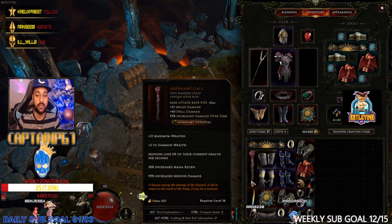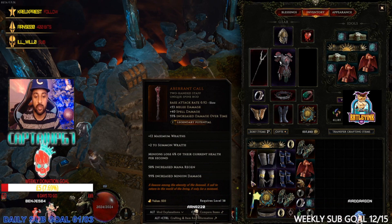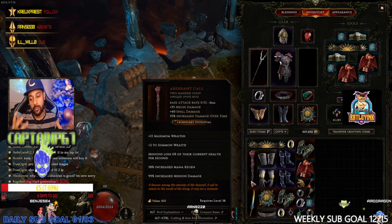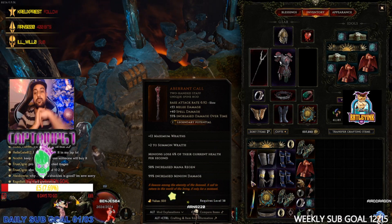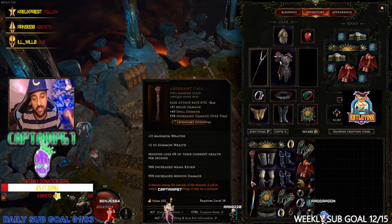I got this to drop for me today on stream, so I'm definitely doing a necro build soon. I've done all the classes now pretty much — my Sentinel is at 100 and I'm doing a god build video for that. I've also got a Rune Master at level 50 something, and I'm leveling up the Wraith build to cover all the builds for that too.